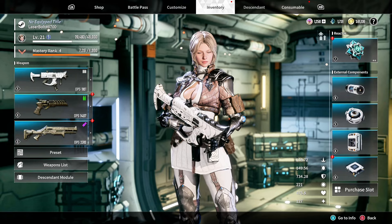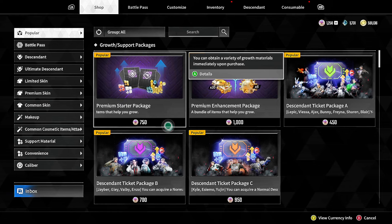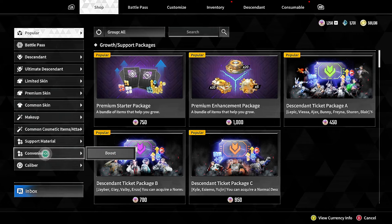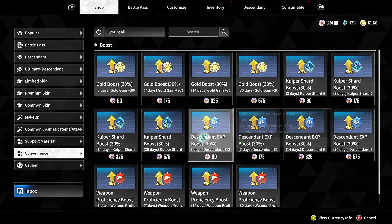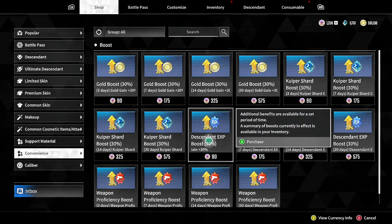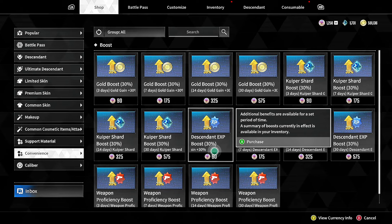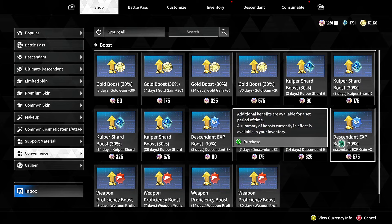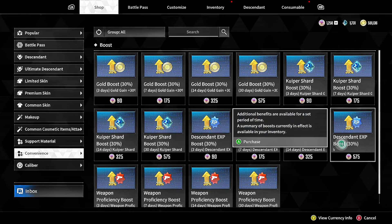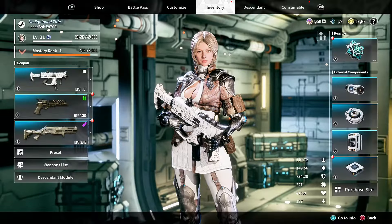There are two ways to approach this — a free version where you can do this totally for free, or a faster paid option. If you want to maximize speed, you can go to the Shop, go to Convenience, then Boost. There's a Descendant XP Boost that gives you a 30% XP boost. You can get it for three days, 14 days, or 30 days, which is great if you're unlocking a bunch of descendants quickly.